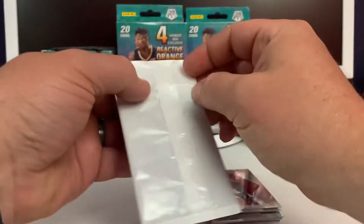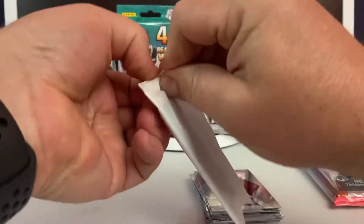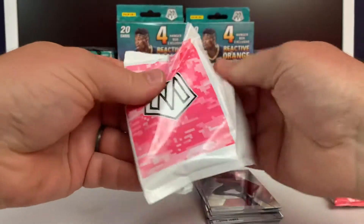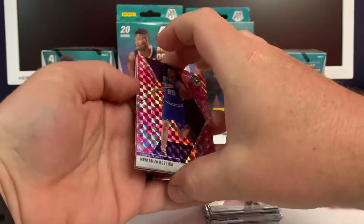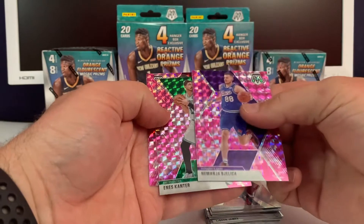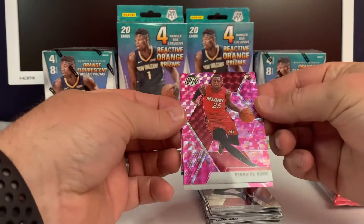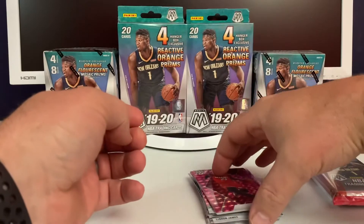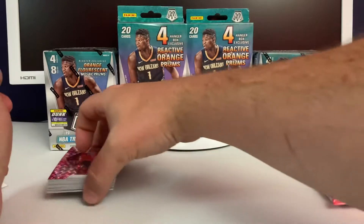Pink pack — another Bledsoe, Bismack Biyombo, and this one's a rookie: Kendrick Nunn. Yep, Kendrick Nunn — that's a good card. Pink Mosaic Kendrick Nunn. Pretty good first pack.